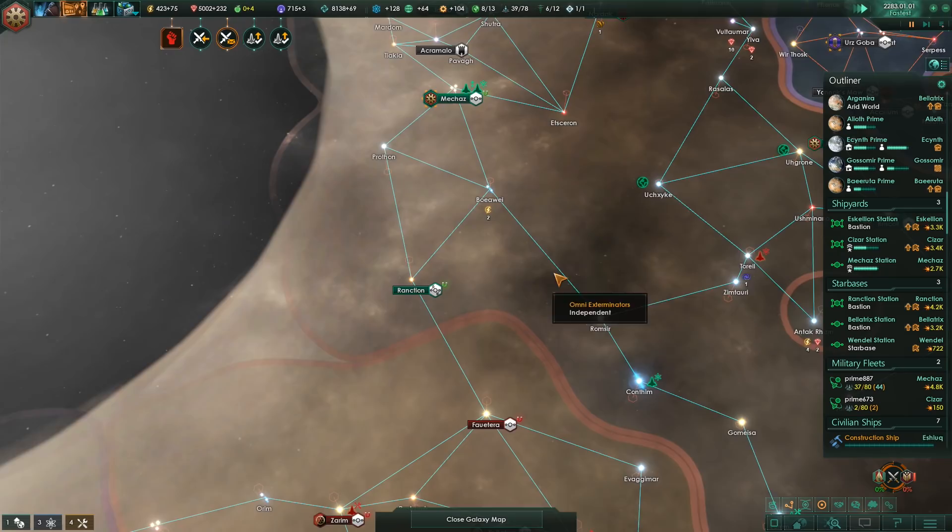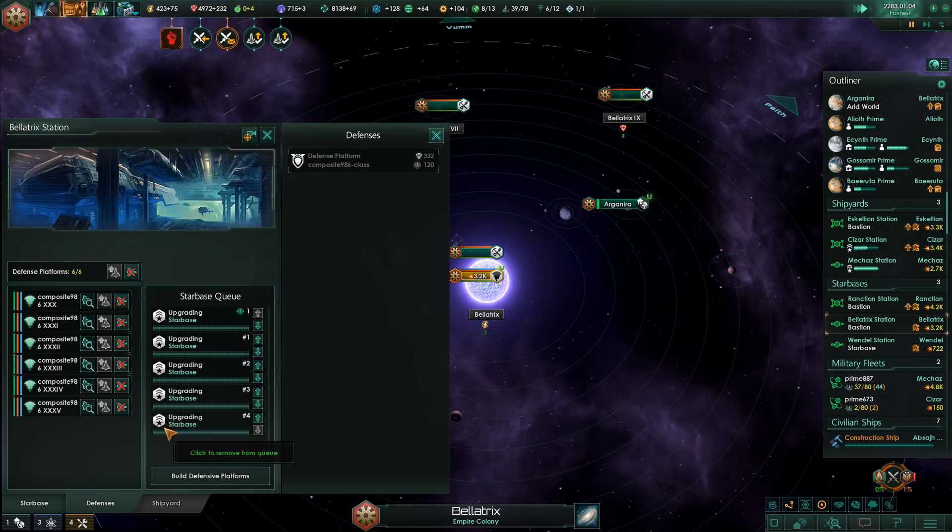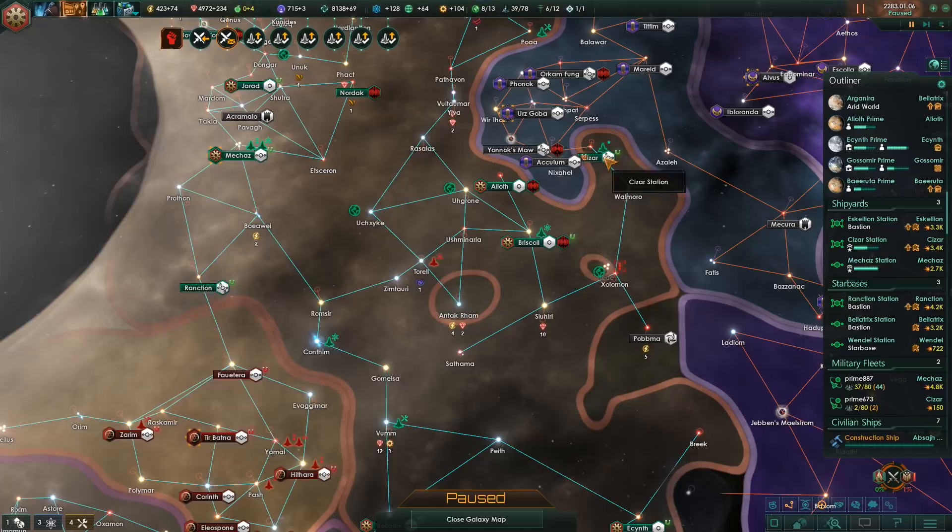What about our other defenses? What about Bellatrix? 3.2k - that's fine. We can upgrade. That's pretty much all we need against these guys. But we can keep working on our other defenses in case someone decides to join the party.